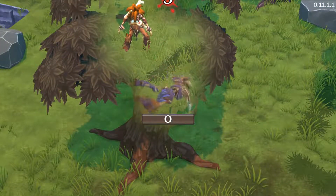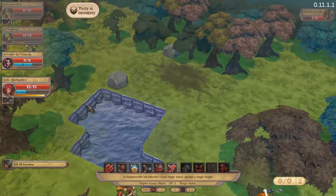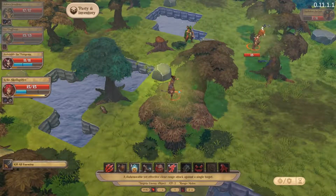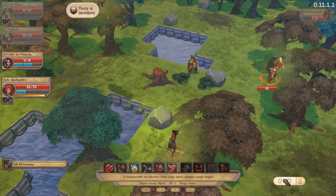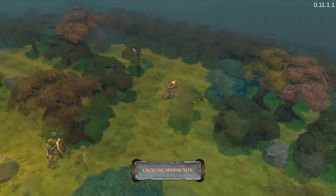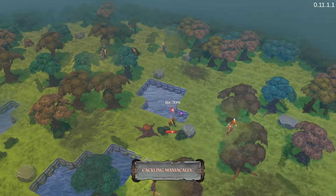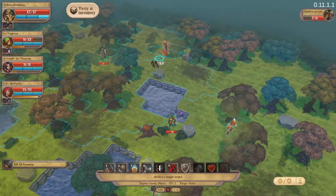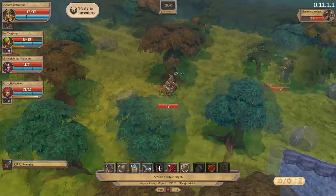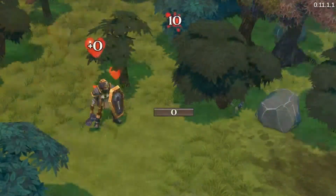Excellent. Dash and slash isn't going to do anything for you, so we're just going to end the turn. You got to hit her, but now you get to die. There we go — all done, all done. Okay, on we go.